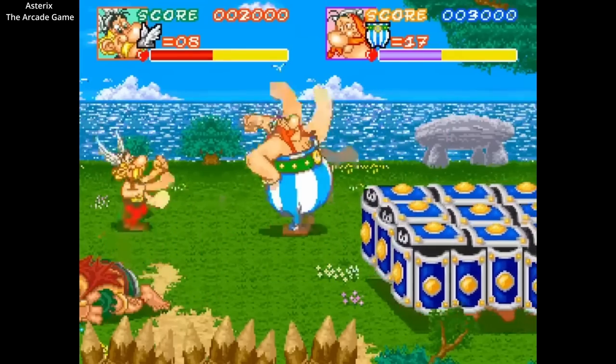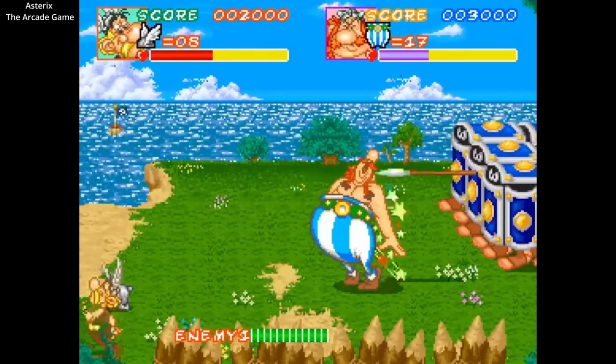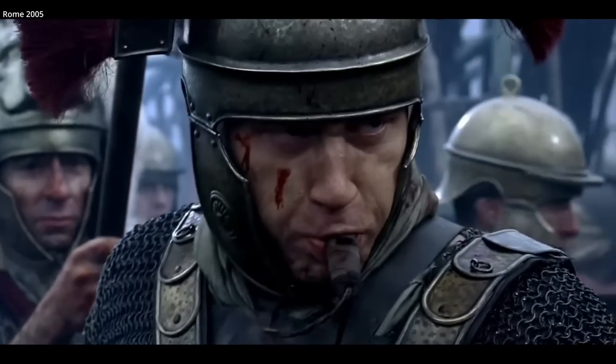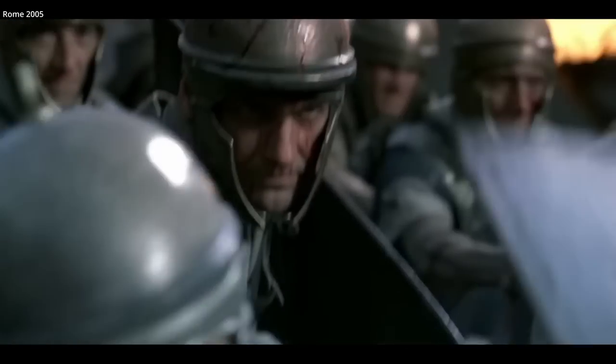The Testudo formation was not a fighting formation. It was meant to protect soldiers on their way to a target before transitioning into a fighting formation, which the Romans had been perfecting since the days of the phalanx. A Roman soldier would struggle to fight in a Testudo formation as they are packed too tightly to easily use their weapons.